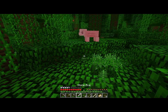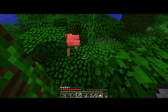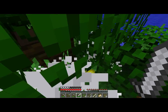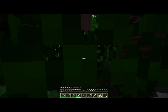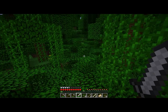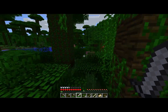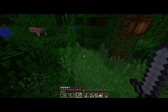You can also get milk from cows. Milk can provide a bit of food sustenance, but its main purpose is to cure poisoning and potion effects — not necessarily important super early on, but worth remembering. So there's three things you can get from cows. From chickens, you can get meat, eggs to make new chickens, and feathers, which you need to make arrows. Pigs give you pork chops — that is all.